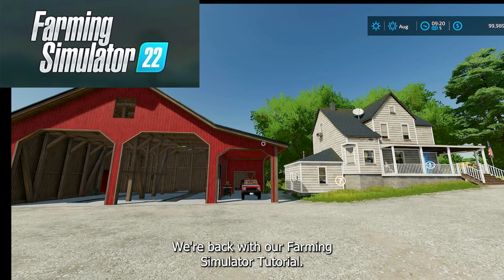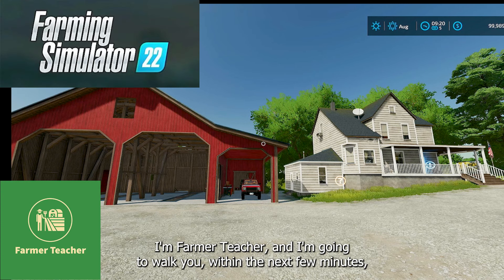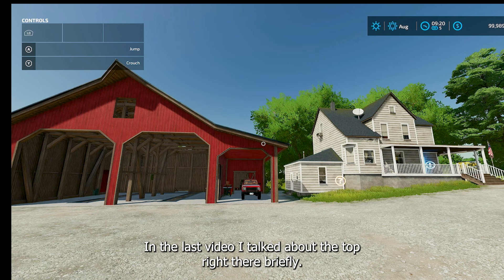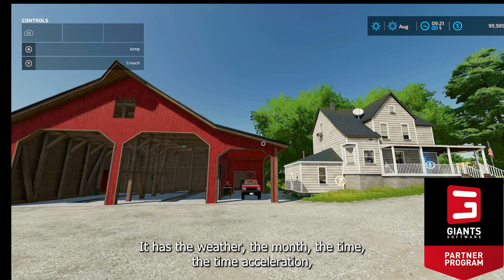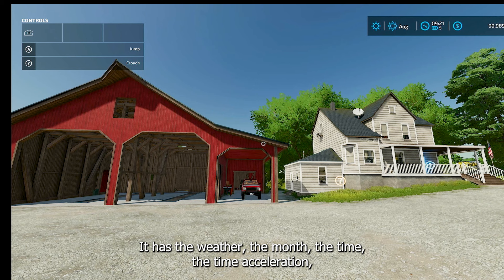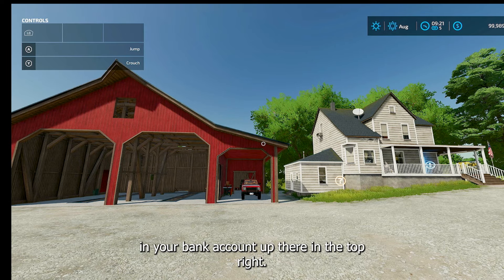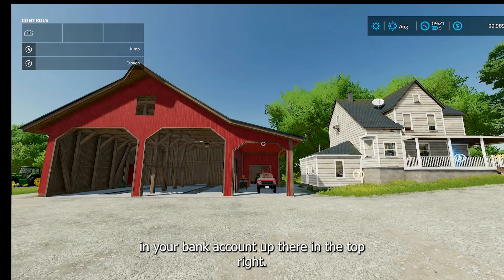Hello, we're back with our farming simulator tutorial. I'm Farmer Teacher, and I'm going to walk you through the heads-up display, the HUD, in the next few minutes. In the last video, I talked about the top right briefly — it has the weather, the month, the time, the time acceleration, that little five you see there, and how much money you have in your bank account up in the top right.